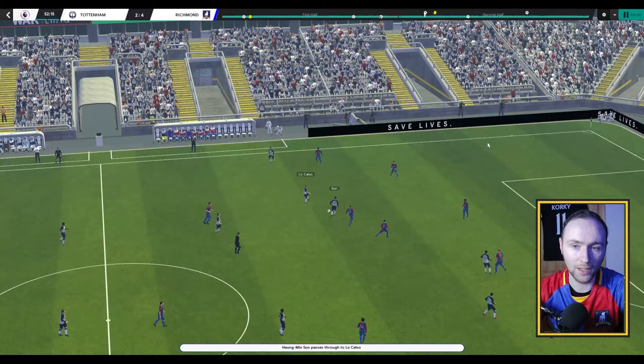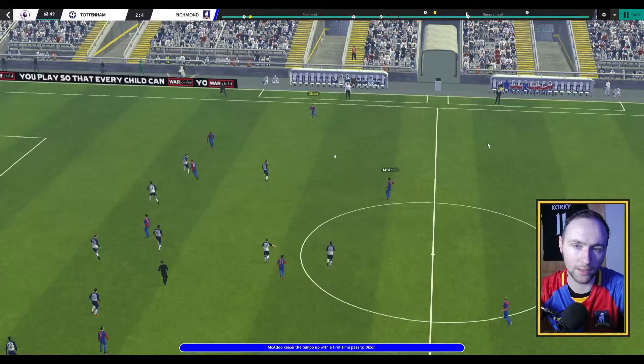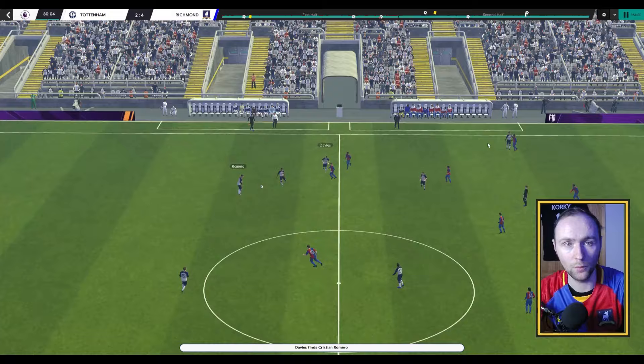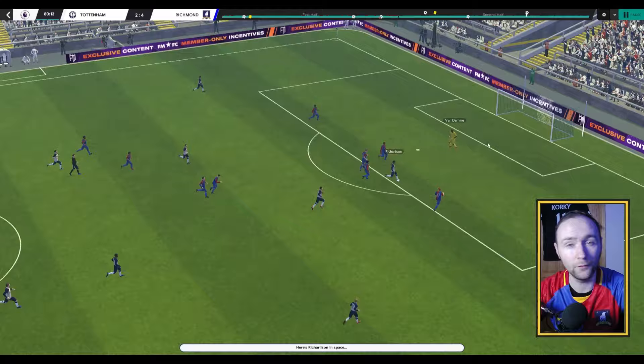Coming back in after half time, Spurs did start to show a completely different side of their game. There was a fantastic flash from the Eriksen area and a bit from Giovanni Lo Celso, making it 3-1. But just after that, Erlo Dixon comes down the right hand side, lifts a ball into the back post and Jamie Tart is there to score his first goal of the season. Then Lo Celso is involved again, plays through to Eriksen, a lovely touch past the goalkeeper and he touches the ball into the corner past Thierry Zorro.